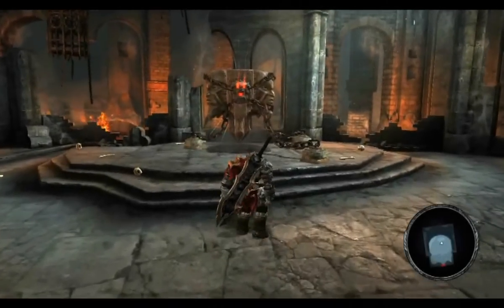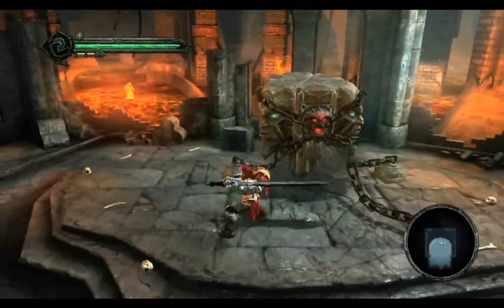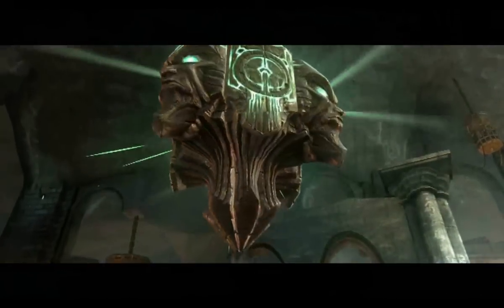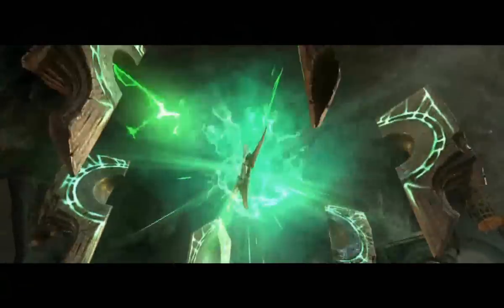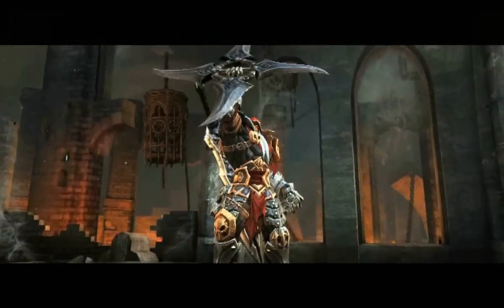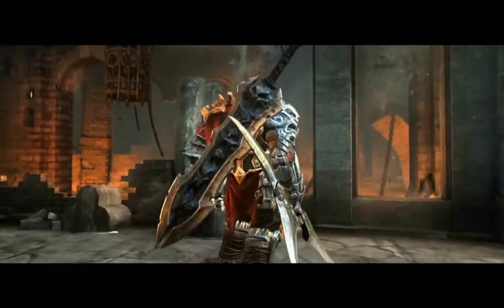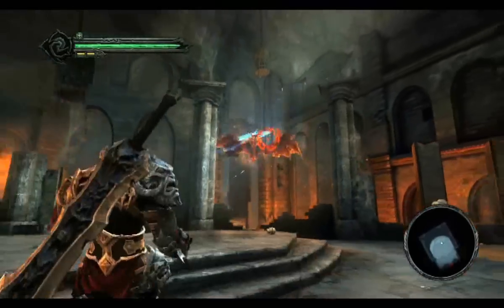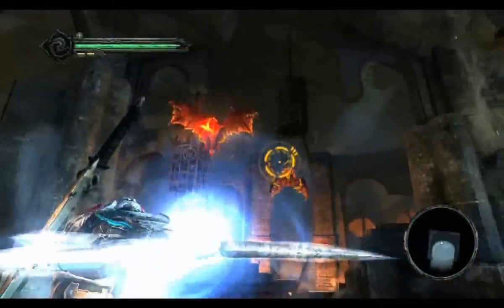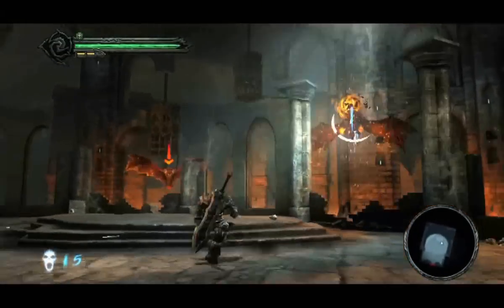So here War discovers the first of his special dungeon items — we call them gear items — and this is the crossblade. This is really the first permanent ranged weapon that War gets. The crossblade functions in a bunch of different ways. You can just throw it at the nearest target by locking onto them, or you can also enter a manual aiming mode to hit very specific targets.